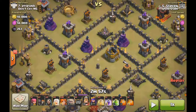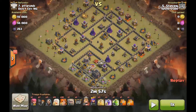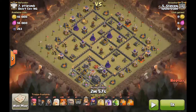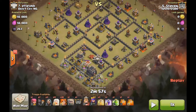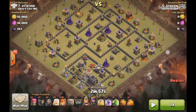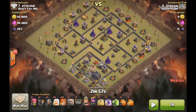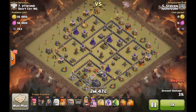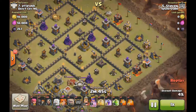This next attack is going to be by Steven. This is a very strange looking anti-3 base but it can be taken out several ways. I like the fact that he brought Valkyries for this. Now Steven's a Town Hall 9.5 — some may look at this as a bully attack, but he doesn't have all his camps up so I don't consider this that much of a bully attack. He just brings in an extra spell than a Town Hall 9 would bring.